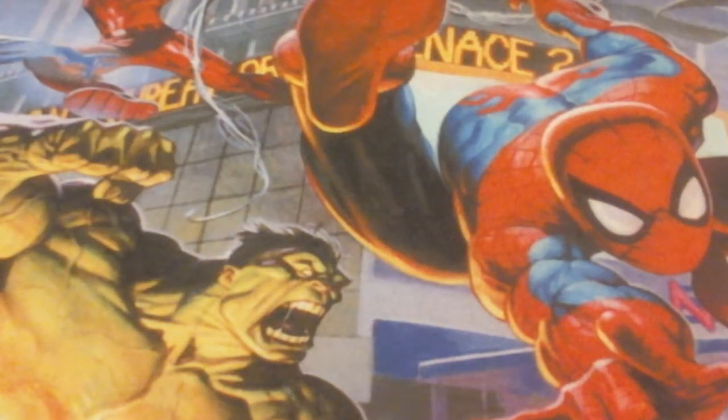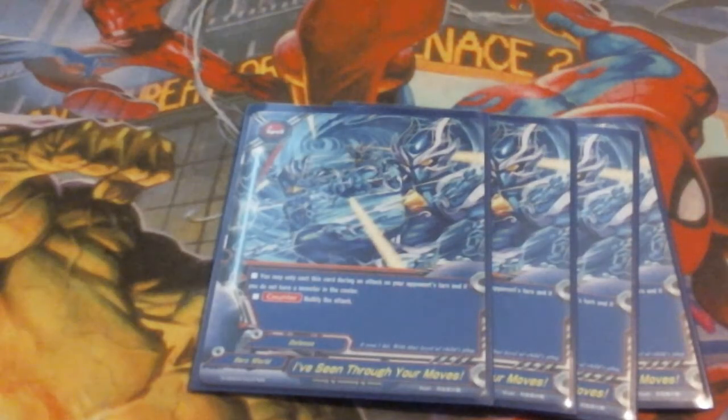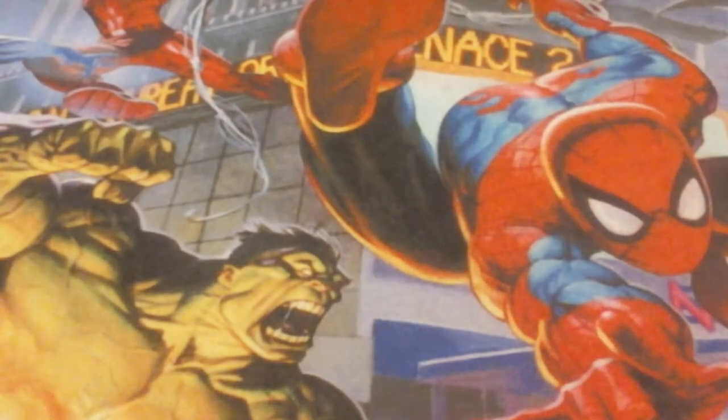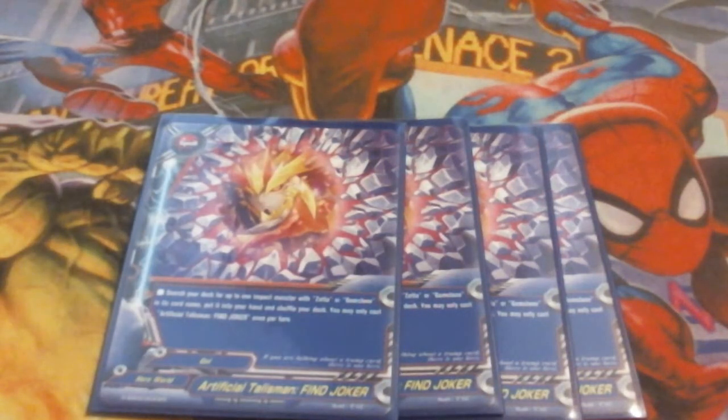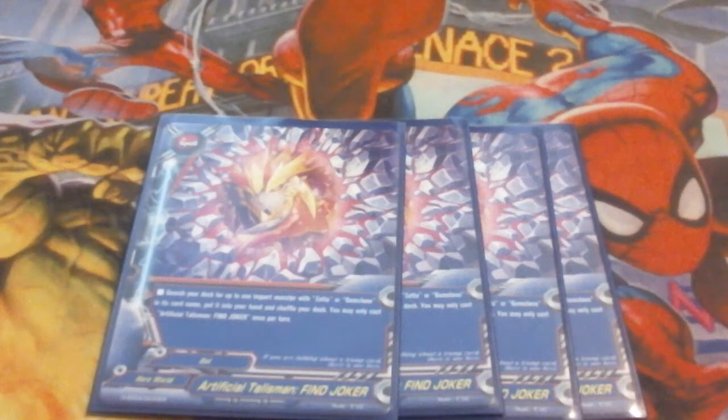Next up for spells, we're running four copies of I've Seen Through Your Moves — the Dark Hero Element Master Variant Art. It's our primary open center shield, so we're running four copies. We're also running four copies of Artifact Talisman Find Joker, which lets me immediately go get Zeta, which I desperately need in this deck to even start working with it. It's critical that I get Zeta as quickly as possible, so we're running four copies to ensure we get it as soon as we can.